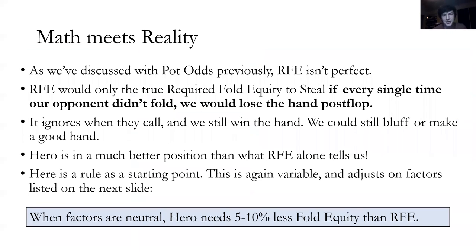Here is where math meets reality for required fold equity. The nuance RFE ignores is that it assumes every time opponents call, we lose instantly — but that's not the case. We could still win 30, 40, even 50% of the time post-flop, or we can bluff and take down the pot. So we're doing much better than required fold equity suggests. As a general rule, when factors are neutral, we need five to ten percent less fold equity than the required fold equity formula indicates.